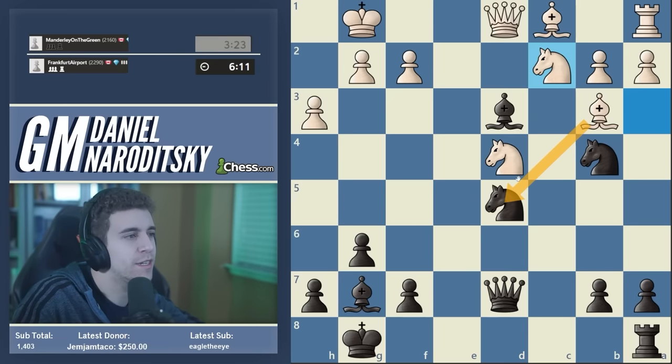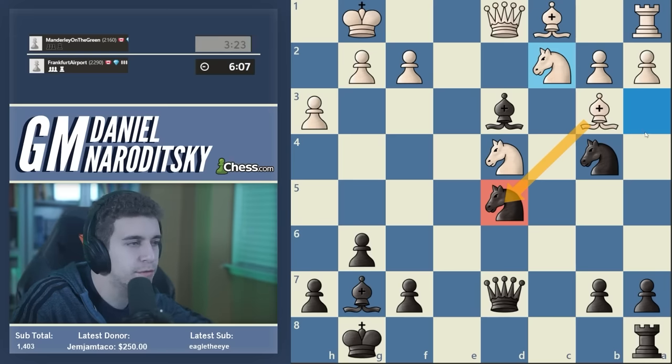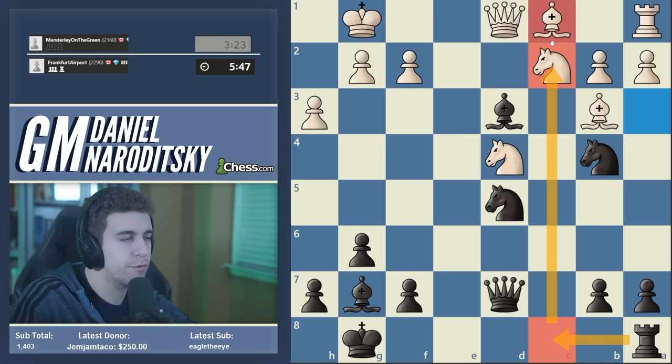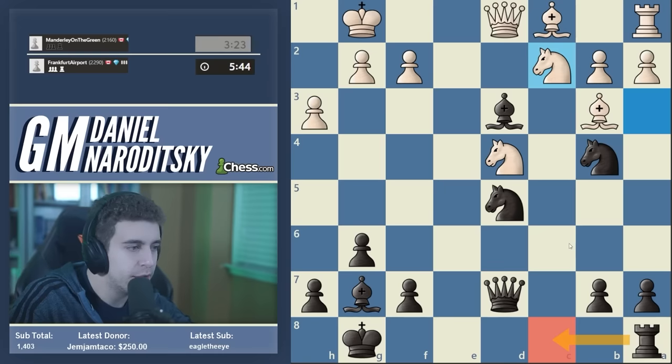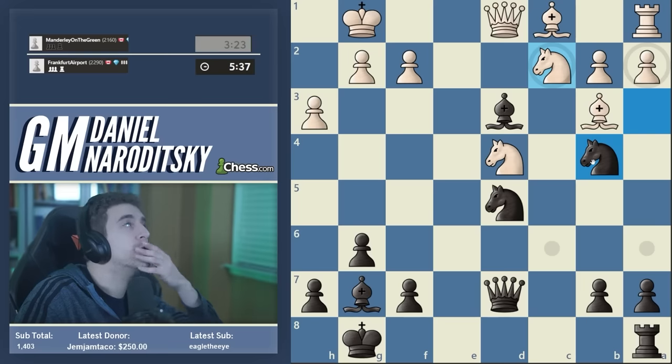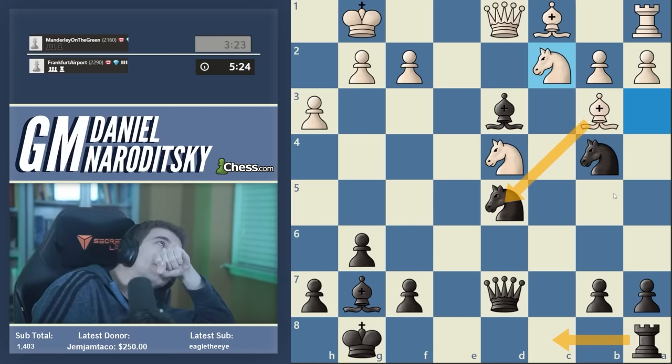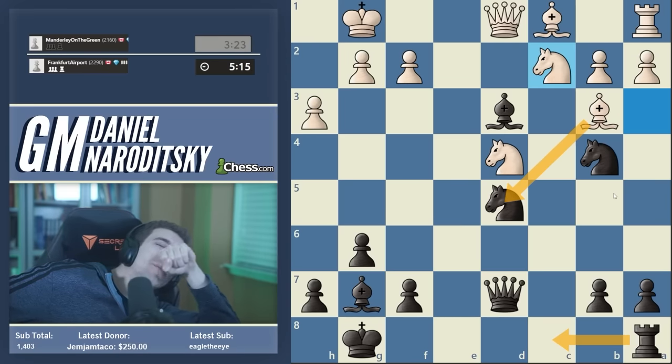Rc8 comes to mind — I'm also keeping in mind that there's a piece I haven't activated yet, and the c-file seems to be where the action is happening. So maybe Rc8. If Bxd5, maybe we go Bxc2 there, or probably Nxc2 is borderline winning. Let me calculate: Rc8, Bxd5, Bxc2, Nxc2, Nxc2, Rb1 — white is surviving somehow. At least we can win a pawn. And as a backup option, Qxd5 gets us into a much much better endgame. I think Rc8 is very reasonable, keeping the tension and applying pressure on the knight on c2.